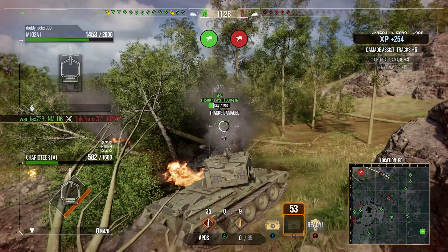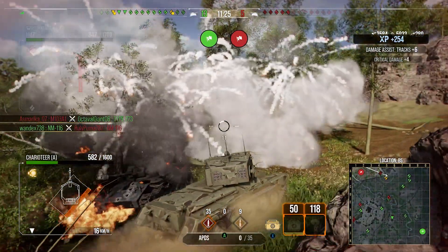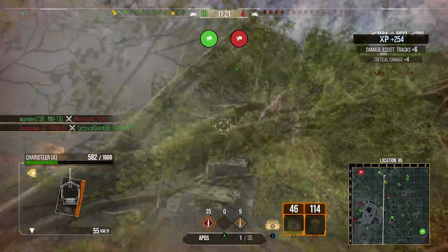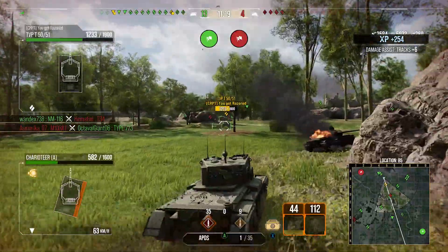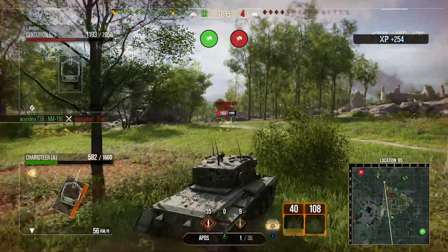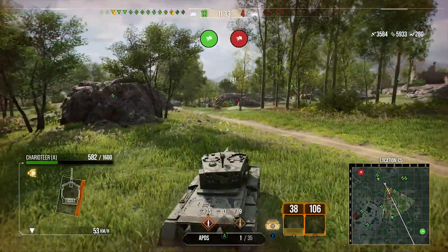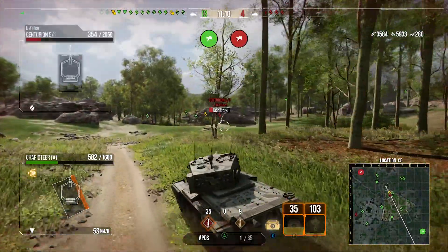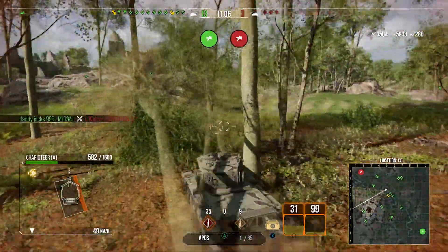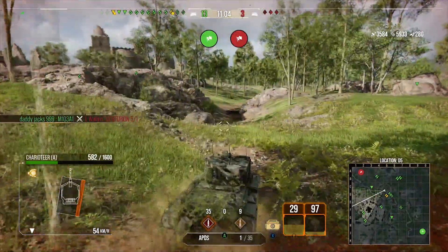In terms of equipment, I run the advanced rammer, the advanced reload, and the camo net. The camo net naturally makes my tank absolutely invisible — you put a camo net on a tank destroyer in Cold War and it just becomes invisible. Then you've got the ammo swapper to switch between the standard APCR and the HESH, and the rammer to make your DPM as good as humanly possible.